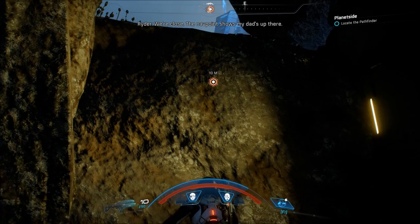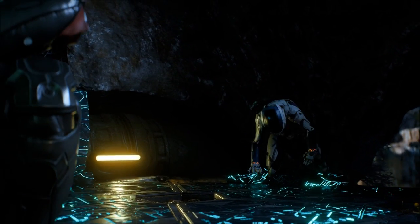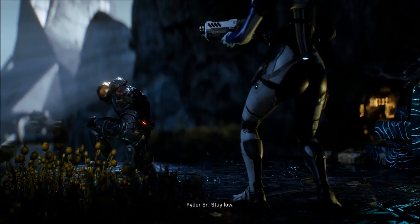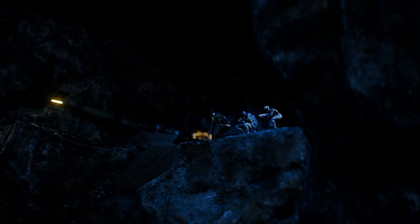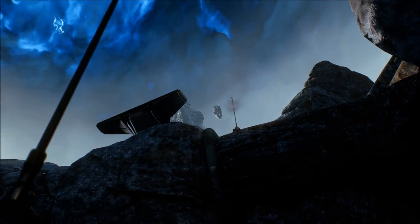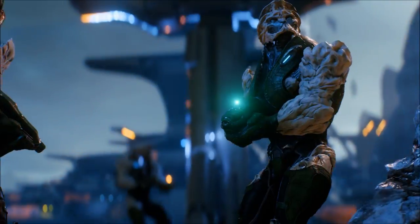The nav point shows my dad's up there! I saw him — with the symbol right on him! And seven armor! Sir! Hail! Stay low! What you got? I'm gonna have me some fun tonight! I'm going to be glad when we're out of this lightning crap.